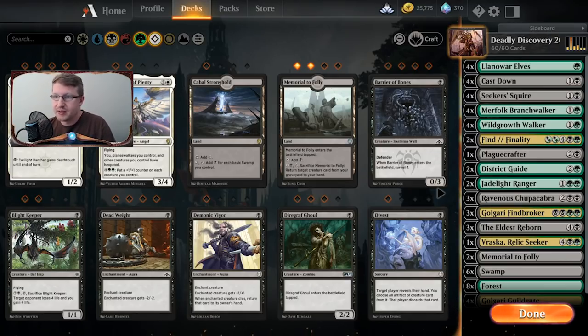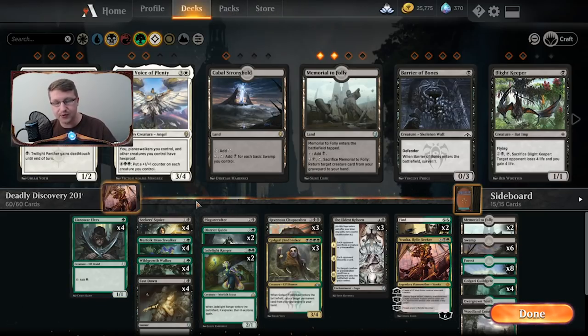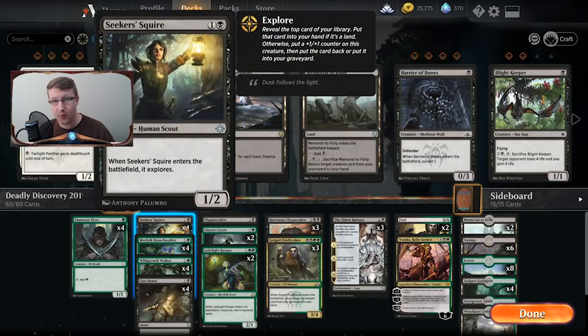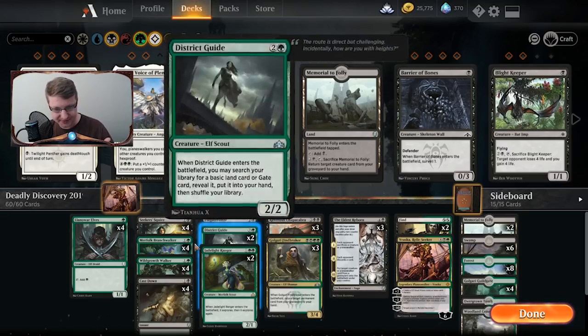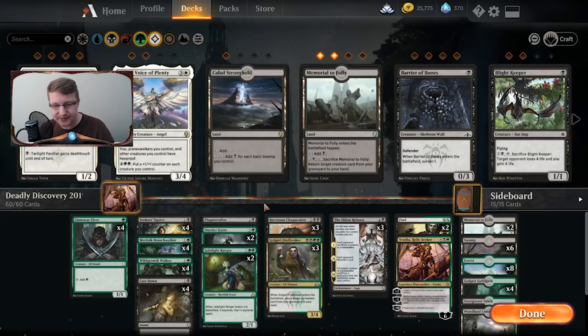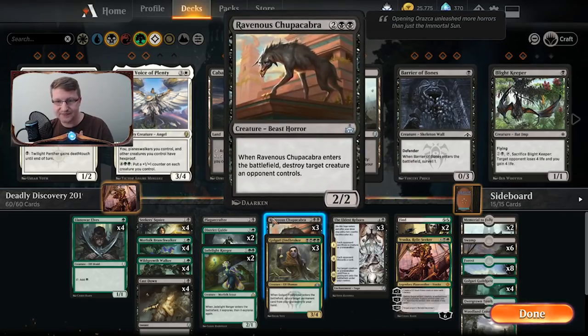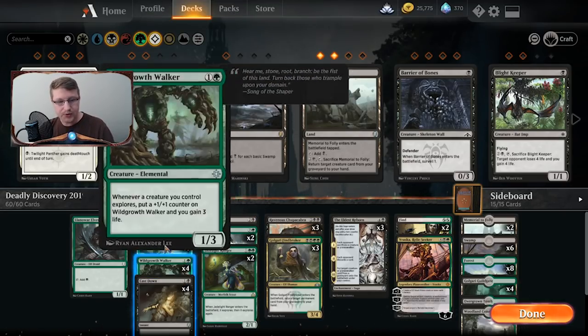Let's see what's actually inside this before we get started. We have good old Llanowar Elves — these are for ramp, we want to ramp with these. Then we have the Explore Package that also includes Seeker's Squire. The Explore Package specifically is the Branch Walker, the Wild Growth Walker, and the Jadehunter Ranger. We're only running two Jadehunter Rangers in this Challenger deck, which is unfortunate, but when you're trying to lower the cost of these decks, that's probably what Wizards of the Coast is doing — having two extra Jade Light Rangers is costly purely because it's rare.